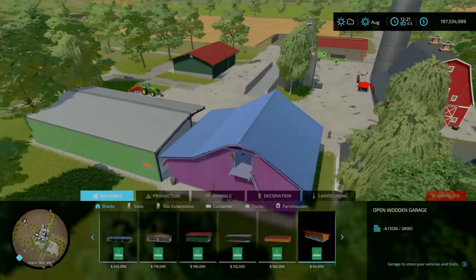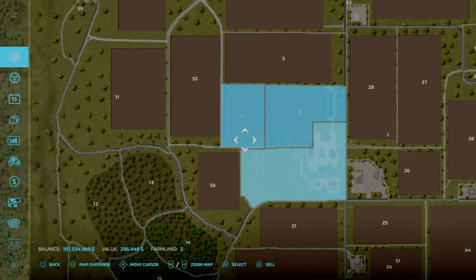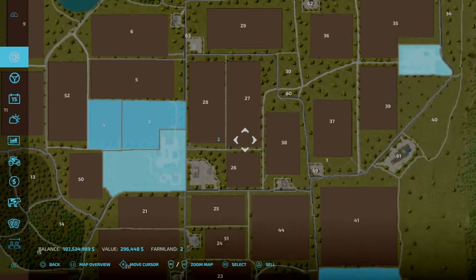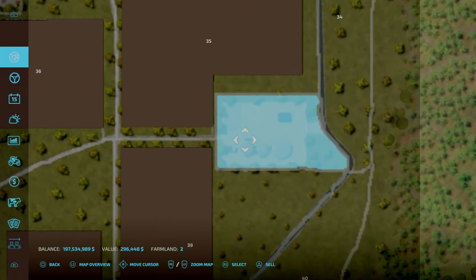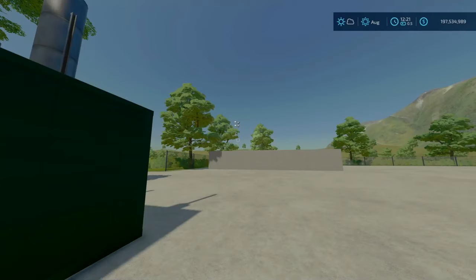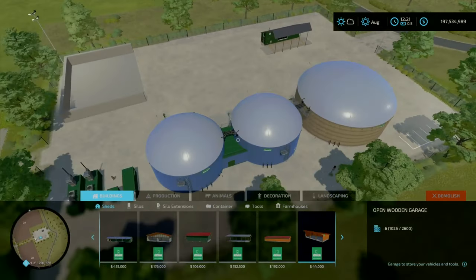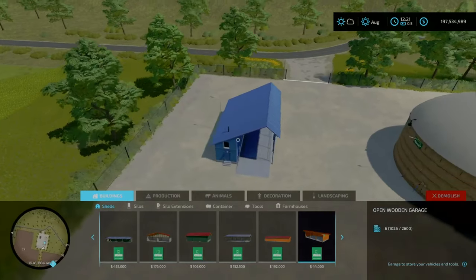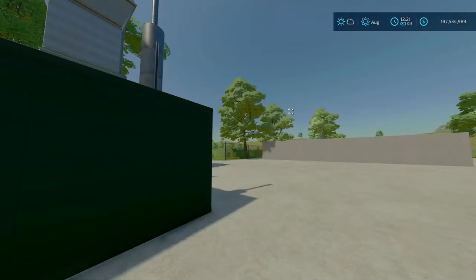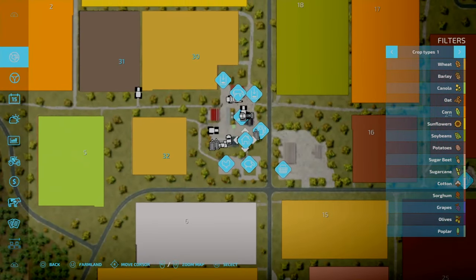Also, with this farm, if you purchase the main farm area over here, you'll also have access and ownership of the BGA. You can sell the BGA plant itself, but you can't sell the silos, the lights, or the main station. Without the BGA, slot count goes down to 679.